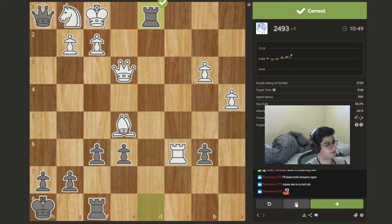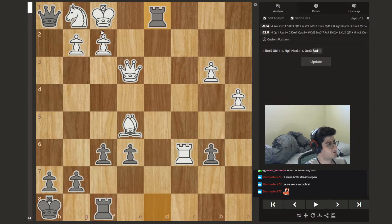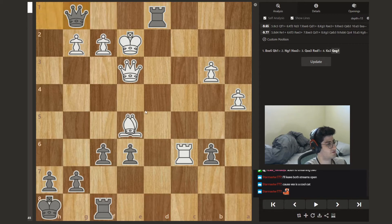I wish it wouldn't let me play the rest, because the rest of the variation is so cool. So the variation goes here, takes, and bishop c3. Bishop c3, queen f1, rook d3.